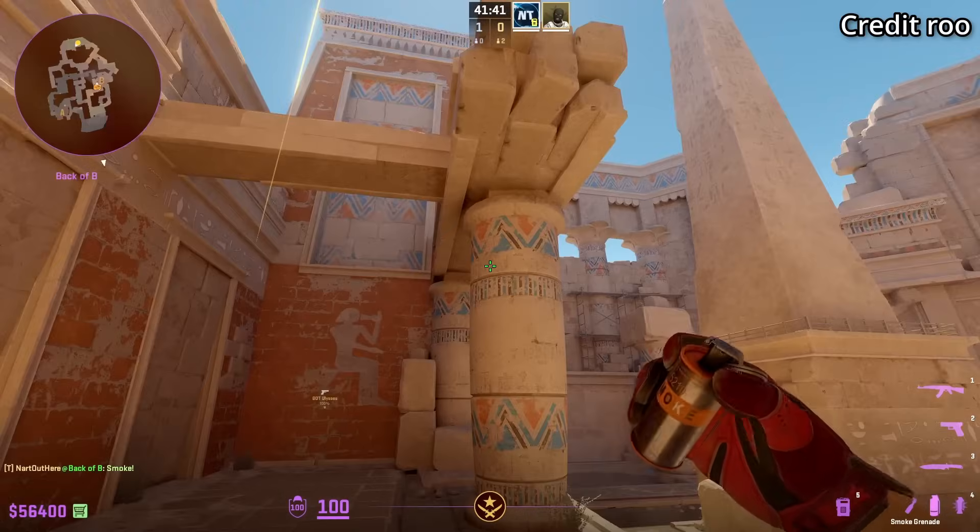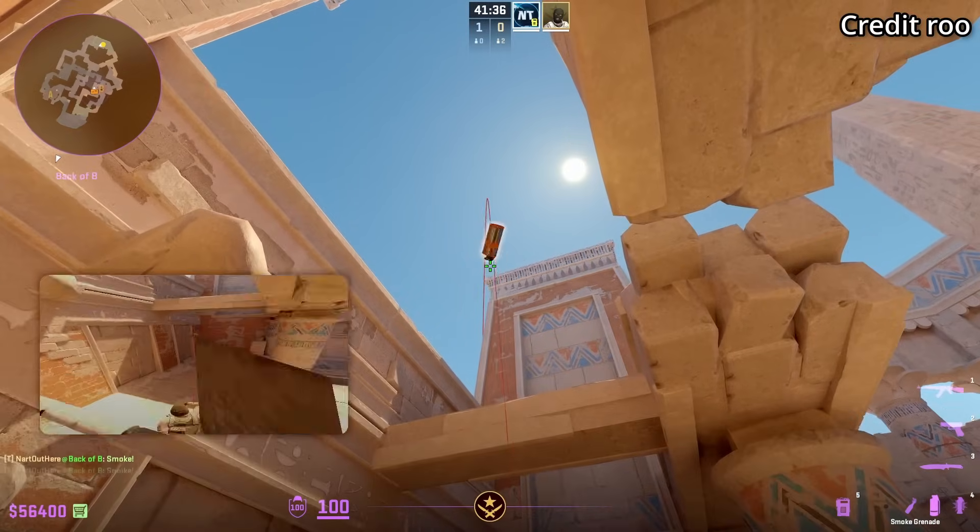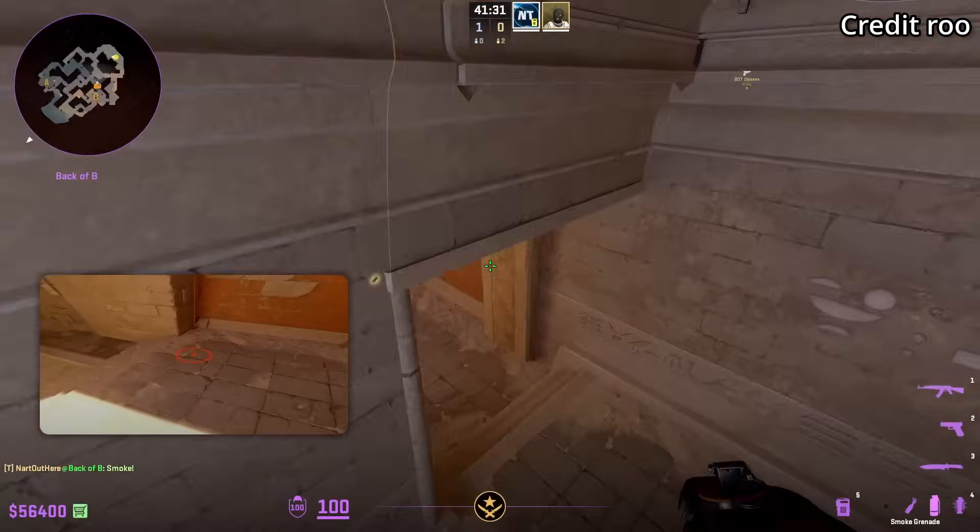If you want to safely smoke off the E-box from the platform, stand in the back right corner, aim at the top left of the roof as shown, then left and right click jump throw.